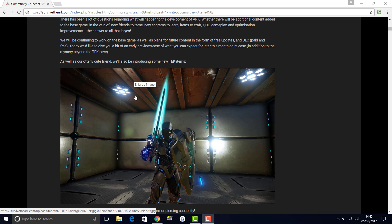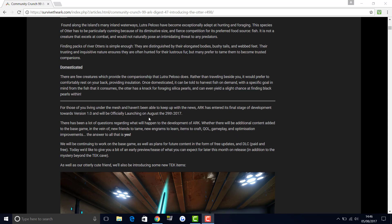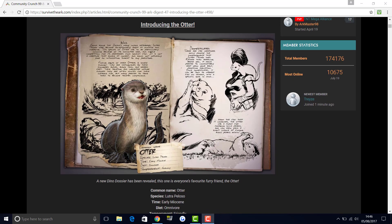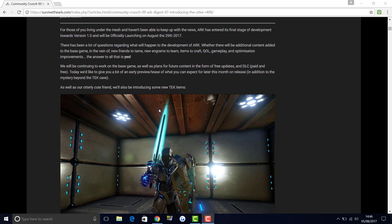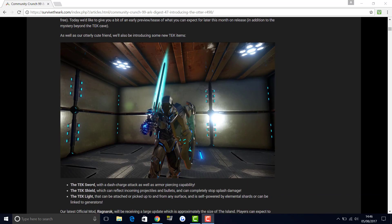So there's a tech sword, a tech shield, and a tech light — it's going to light up your base and be a much easier way to do so. Honestly, I don't usually make many tech bases. Only really if you're doing PvP and want the most solid base possible. On my single player I do have some tech stuff, but I quite like having a nice-looking stone base. But yes, the otter is coming as well as many more dinos in the future, so there's a lot to look forward to.